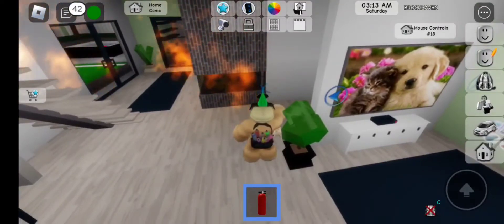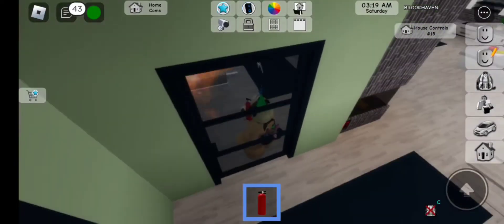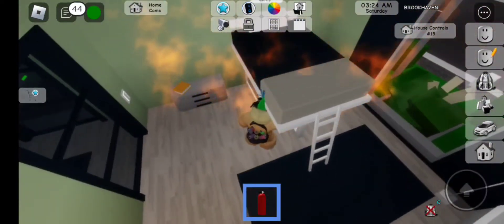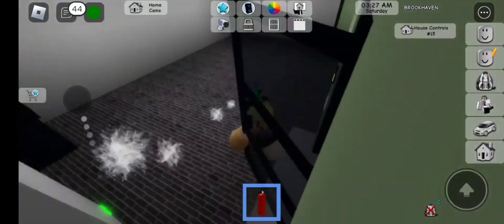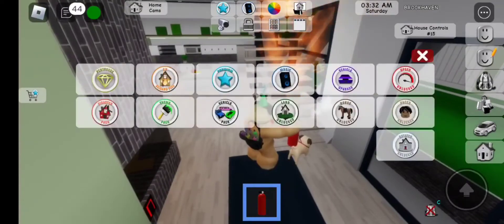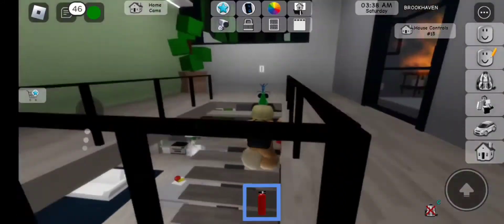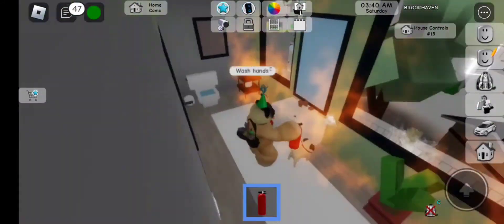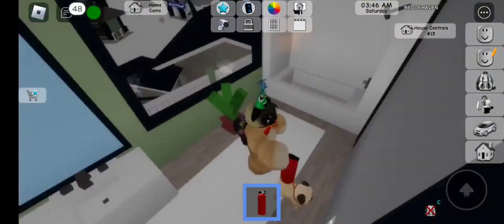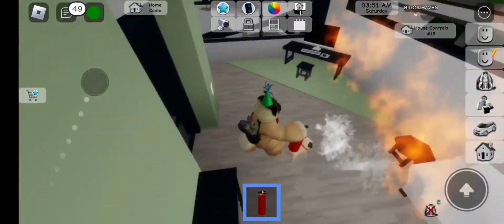This game pass costs 50 Robux, and although you can get the natural disaster pack — or the disaster pack — it is 500 Robux. But if you just want a little fire, I think it is a very good pack to buy. If you guys have any suggestions for me to buy any of these packs, let me know and I will probably buy it, because I did buy most of them and I will film videos on them.